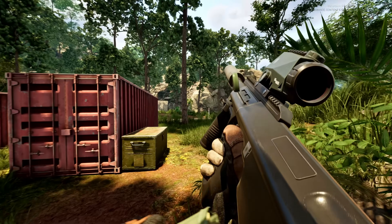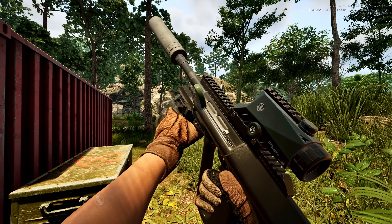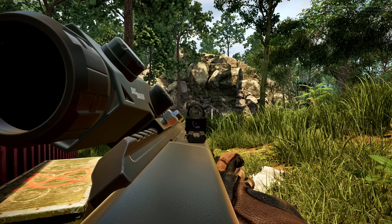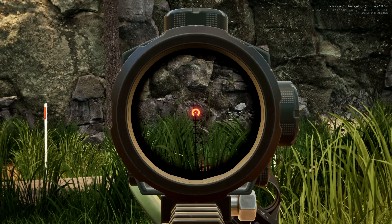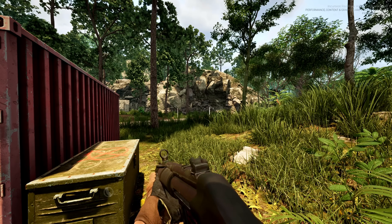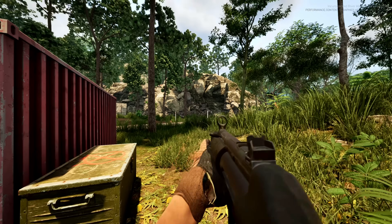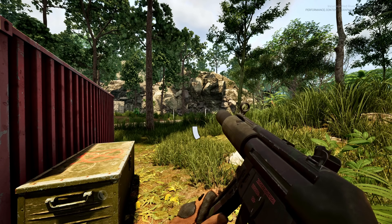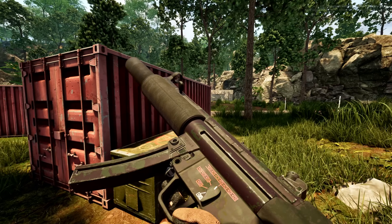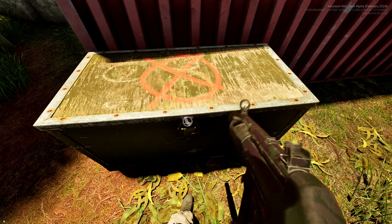Let's do a quick weapons check. We've got a full mag. We're using our Steyr Aug — got a couple different optics on it. I really love the customization in this game. Far shots, close shots. Then there's our other primary, technically our secondary — we've got an MP5, 9 mil. Looking good. Both suppressed so we can sneak up on these AI.